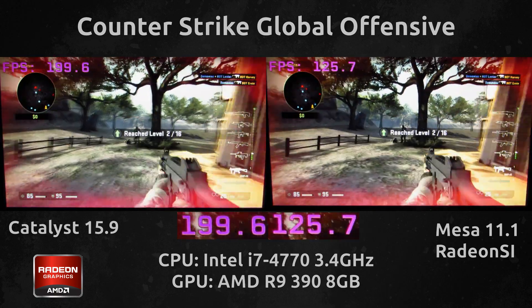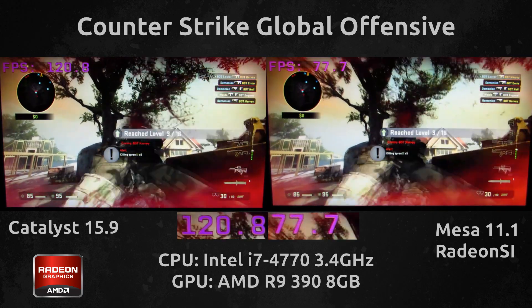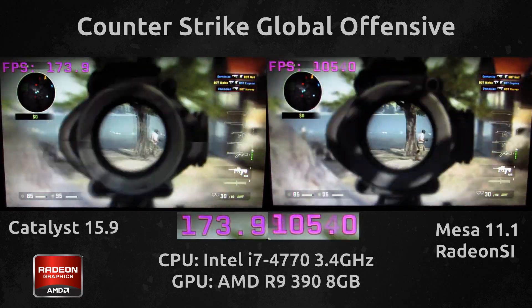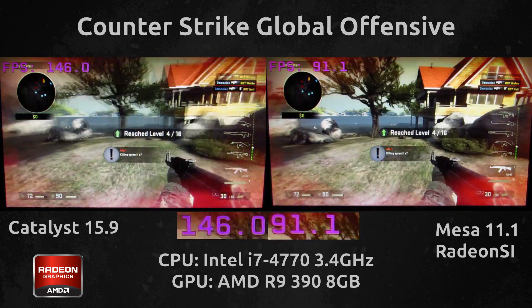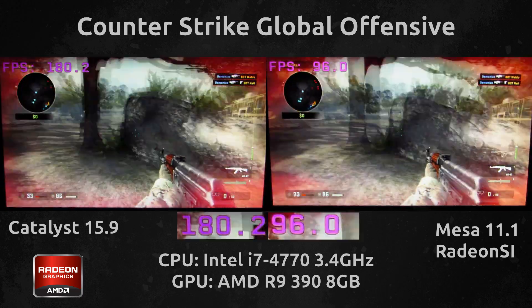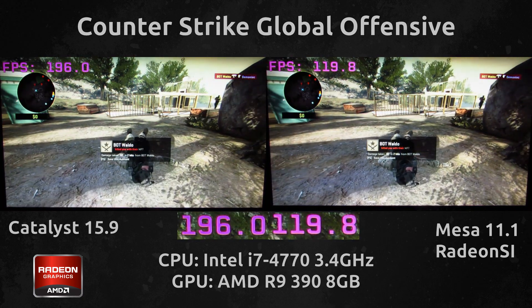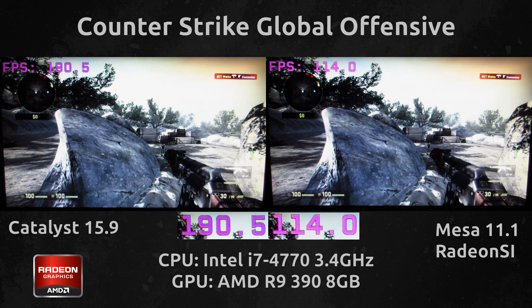These results are pretty interesting compared to my R600 test last time — the Radeon SI and Catalyst differences are pretty big here in comparison. Definitely for now Catalyst 15.9 is the recommended solution if you are a serious CSGO player, but if you can live with the Radeon SI drivers they are not all that bad. However, if you go down to lower-end hardware, that is where you may suffer more, as you are going to be seeing even bigger differences.